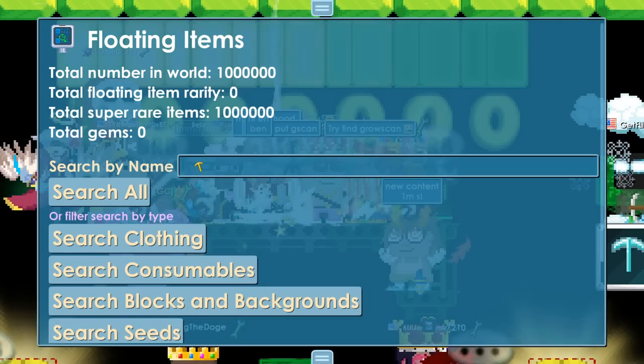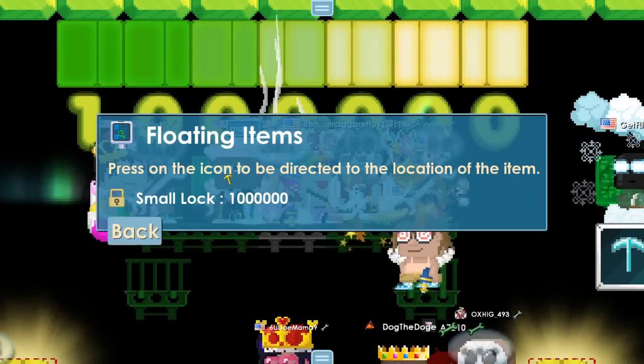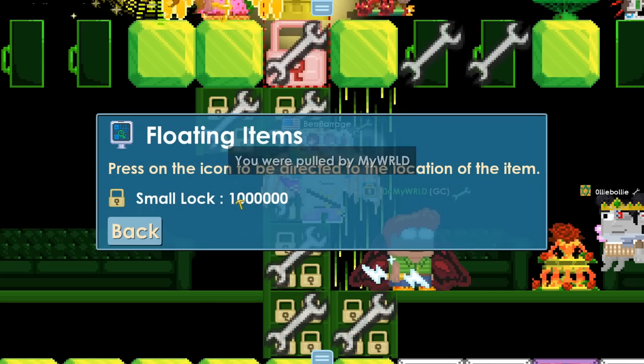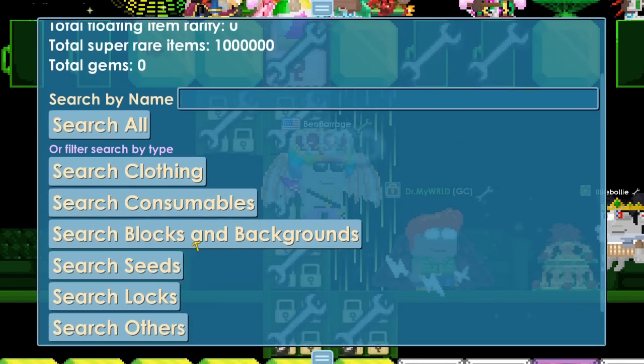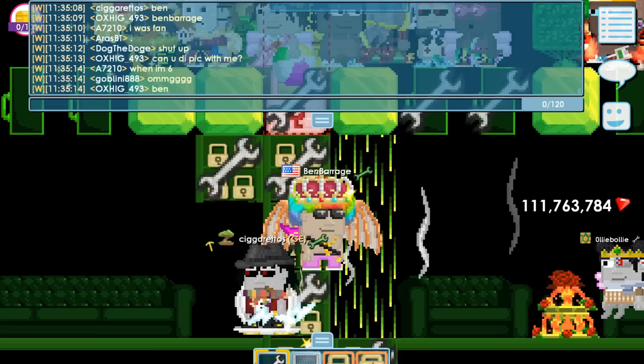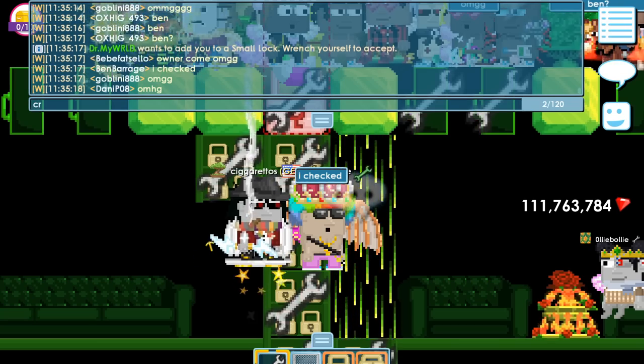Floating items — small lock. Search. Oh my gosh, 1 million small locks in this world. I checked. Crazy.